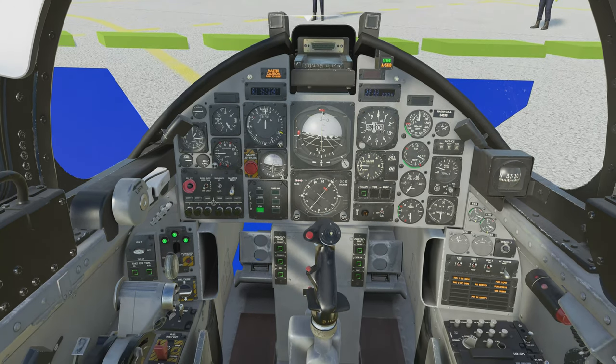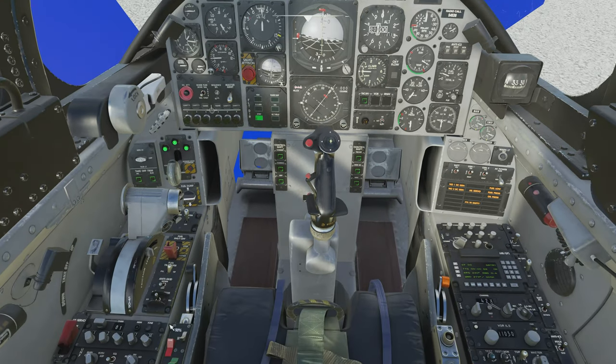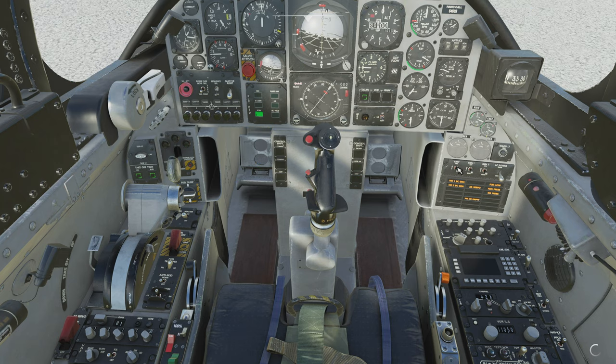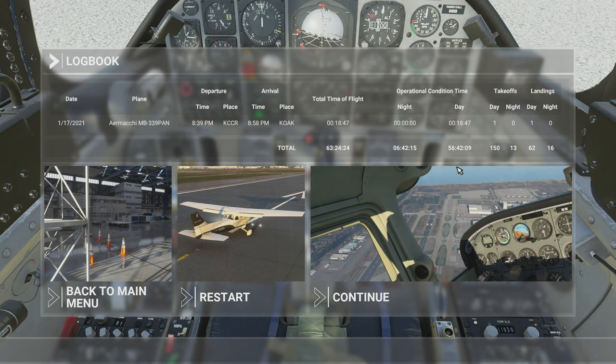I think I can turn stuff off — fuel, master ignition, batteries. There we go. That's it — thank you so much for watching my Italian jet flight through the Bay Area. Don't forget to share, like, and subscribe, and I will see you in the next video.